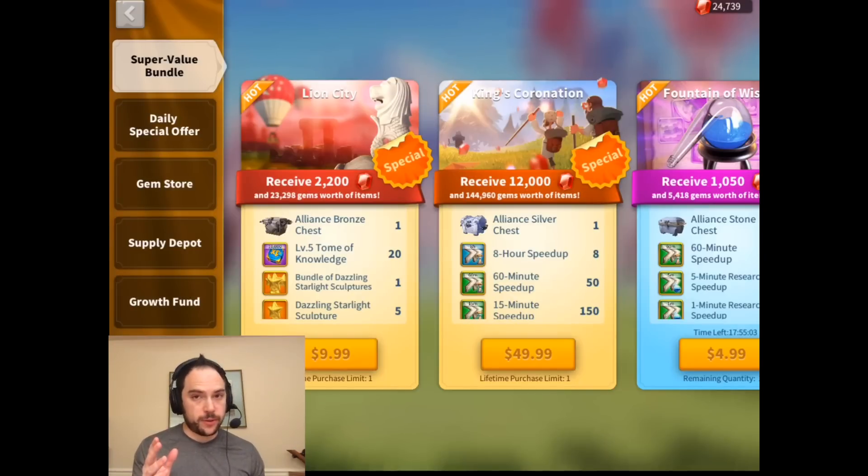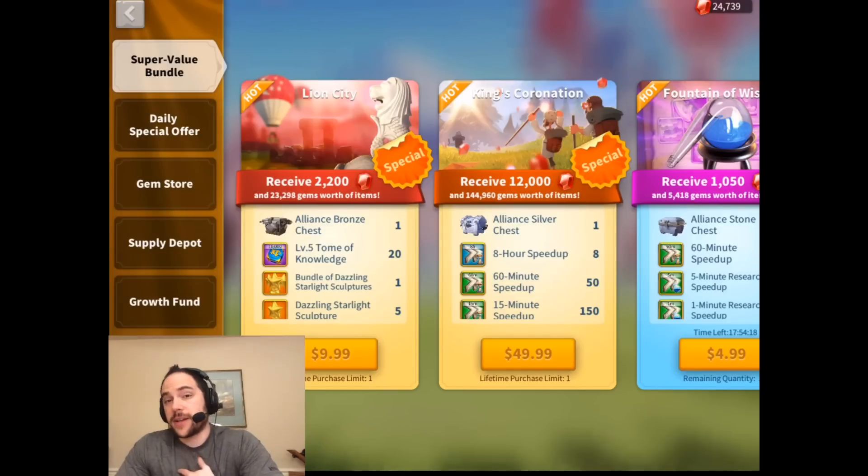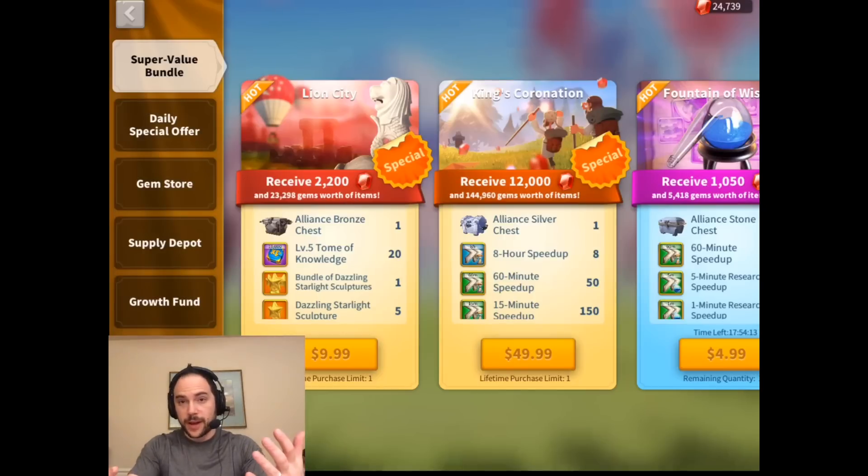You're only getting that advertised gem value if you've already purchased all of the stuff you can get from the VIP shop, because the VIP shop is limited — it refreshes something like once a week and contains limited supplies of everything in it. To get really concrete: when I purchased that $20 King's Coronation, it was advertised as something like 50,000 gems worth of value. When I did the math on what it would cost in the VIP shop, it's only about 16,000 gems worth of value. Even accounting for the alliance chest — mine had two hours of speed-up for all 90 members — the $20 bundle was still only around 21,500 gems worth of value.